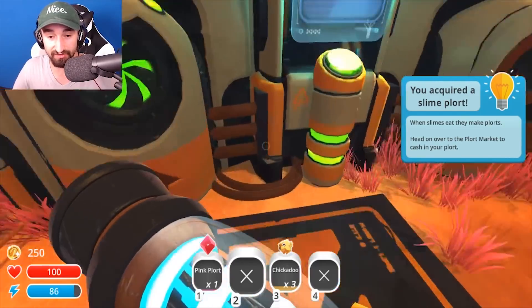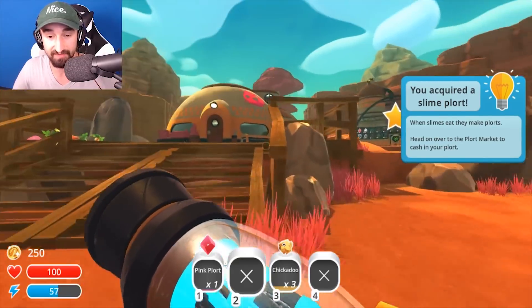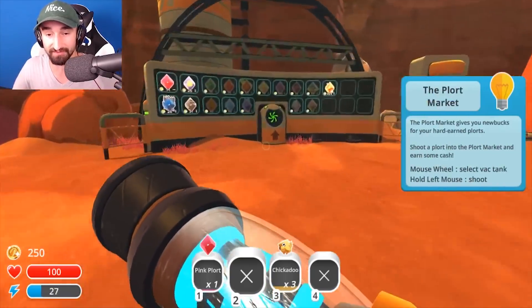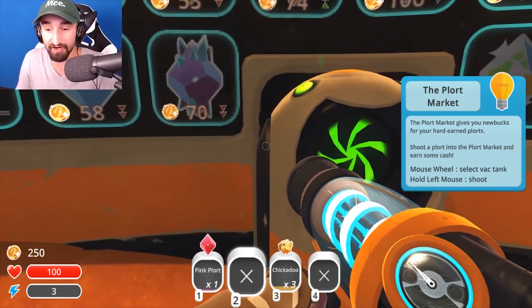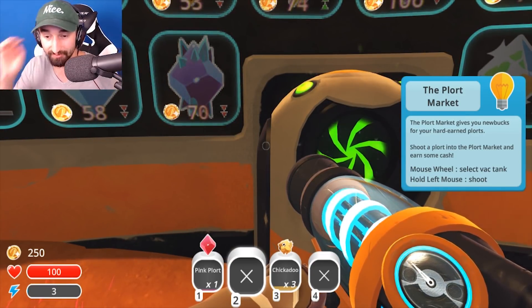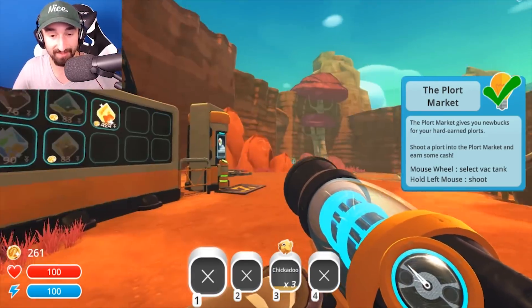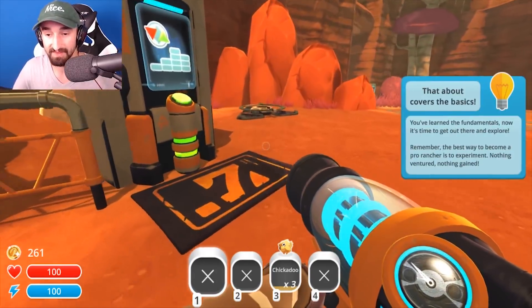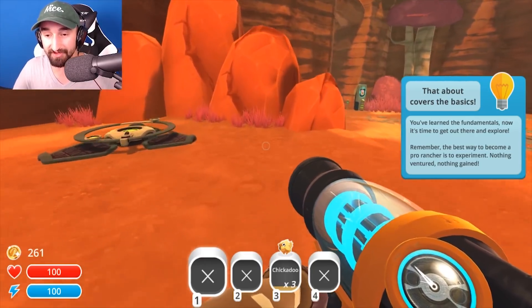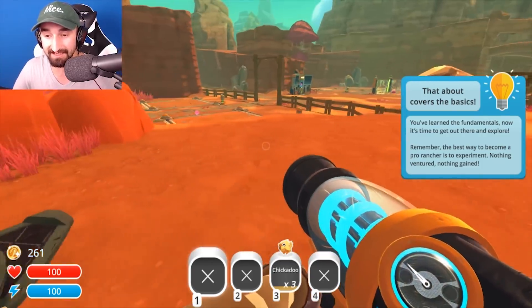Head on over to the plort market to cash in your plort. Are you the plort market? Ranch exchange offline. Oh, there it is! You must be the plort market! The plort market gives you new bucks for your hard-earned plorts. Shoot a plort into the plort market and earn some cash. I got $11! Did I win? That covers the basics — you've learned the fundamentals, now it's time to get out there to explore. The best way to become a pro rancher is to experiment. Nothing ventured, nothing gained.